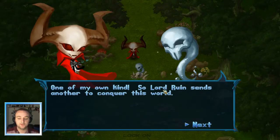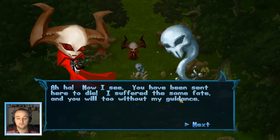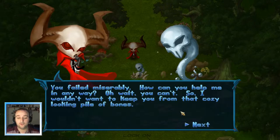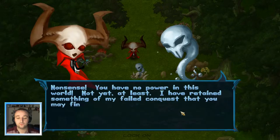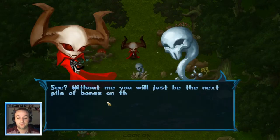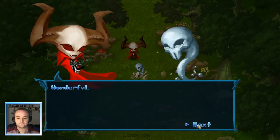One of my own kind, so Lord Ruin sent another to conquer this world. Or so he thinks. Now I see - you have been sent here to die. I suffered the same fate, and you will too, without my guidance. How can you help me in any way? Oh wait, you can't. I retain something of my failed conquest that you may find useful - a simple yet highly effective fire spell. This will be a reusable attack. So don't mind me, I won't bother you unless necessary. Wonderful.